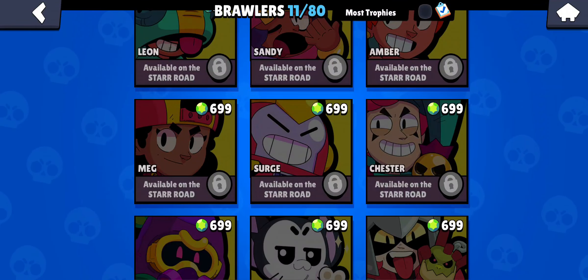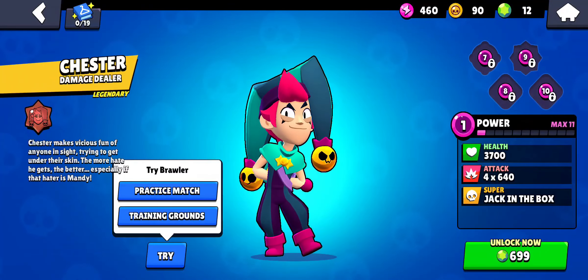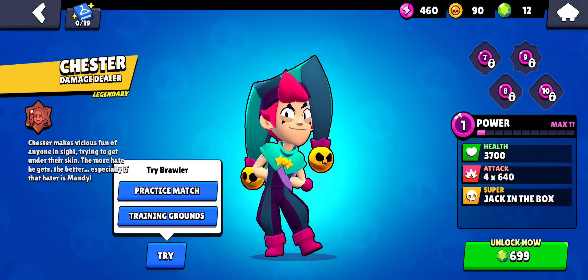If you want to unlock it right now, it will cost you 700 gems. If you want to try it, press the Try button on your left. You can choose between two options: Practice Match or the Training Ground. It's your choice, so just press the option you feel comfortable with.